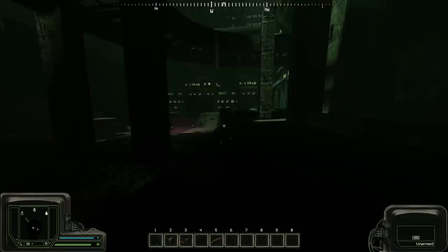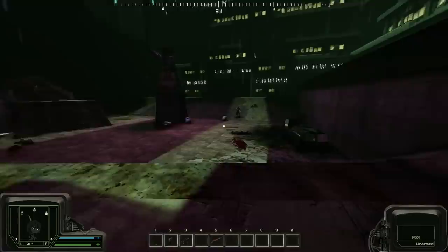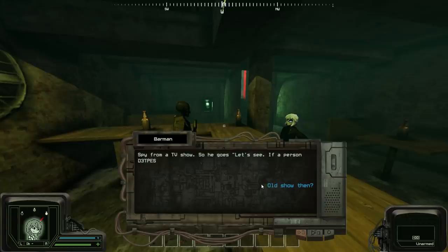Parapedia takes place in the fictional land of Poland 2, where you play as a cybernetically enhanced anime girl for hire, Marie. Marie has a lot of choices she can make about a lot of things like combat and factions, but for now let's talk about the gameplay just a little bit.